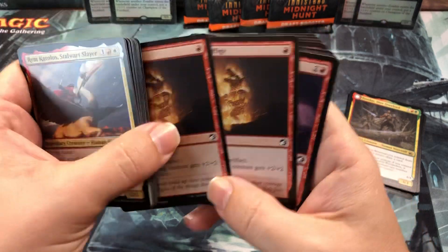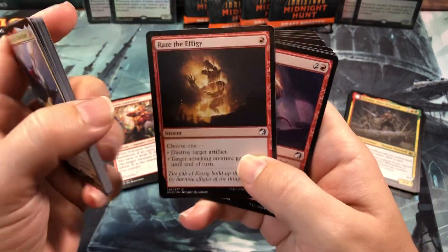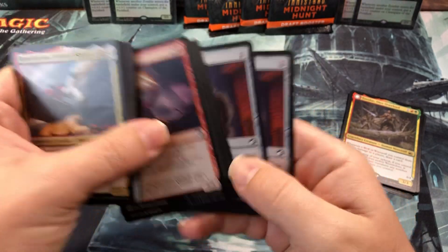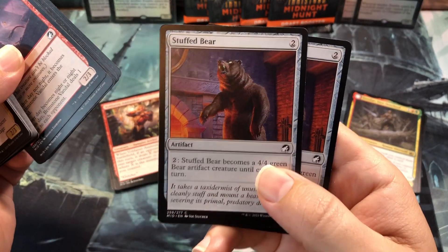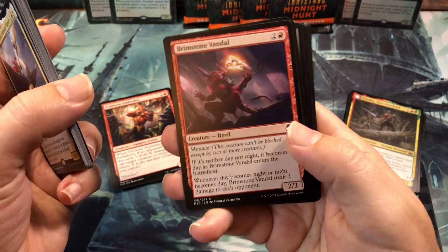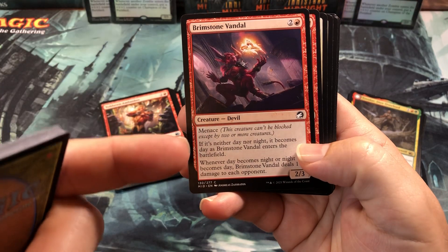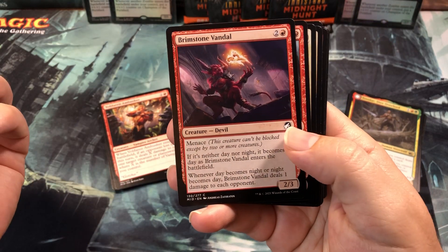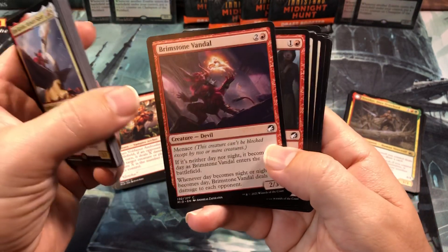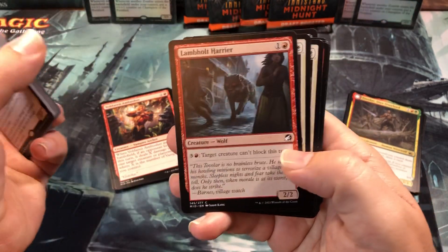I wanted to get a couple of those because of the Destroy Target Artifact ability, because of the last card — the Stuffed Bear. The Brimstone Vandal is a really good 3-drop, 2-3 with Menace. Whenever it becomes day or night, it deals 1 damage to each opponent — a really usable card in this format for sealed or draft.